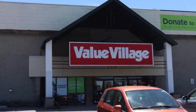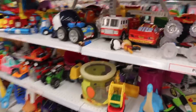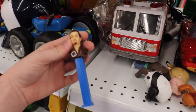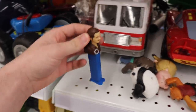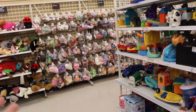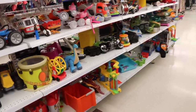We made it to Value Village, so let's go in and see if they have anything good. This is a huge section compared to the one we normally go to. They do have some pretty fun stuff. There's a Pez here — is this from Pirates of the Caribbean? I haven't seen that one before. There's all of this here as well as the wall over there. I'm going to check for Pop Plush as well, since sometimes people do find them here.